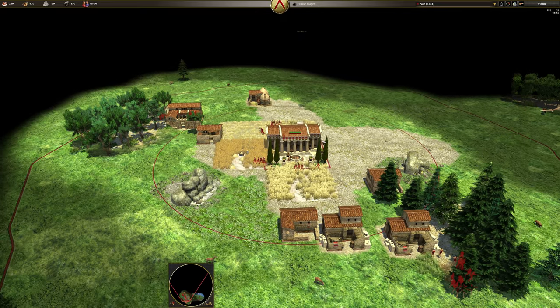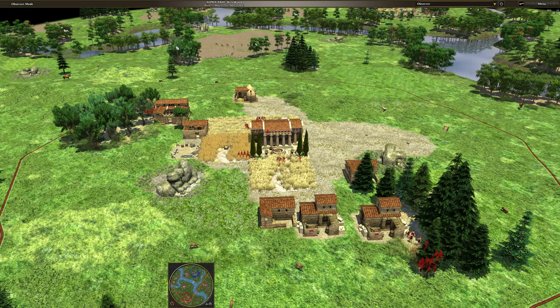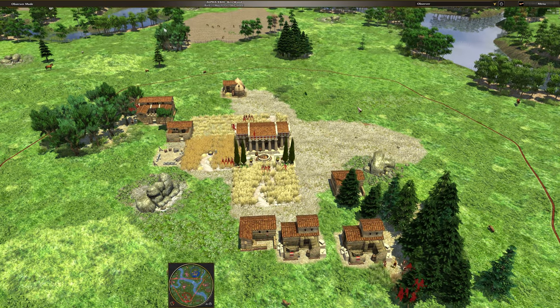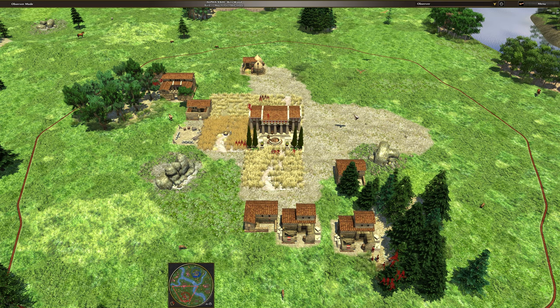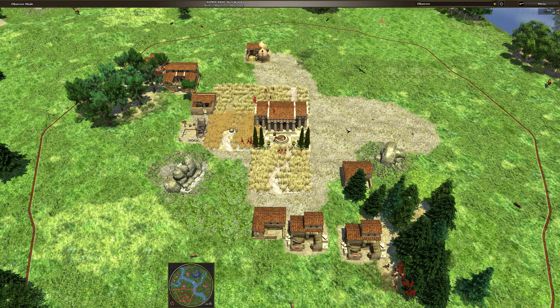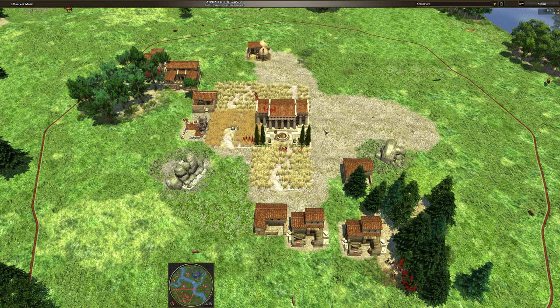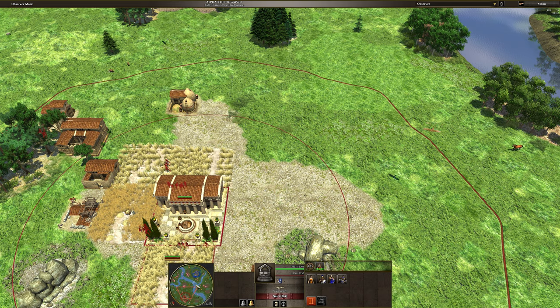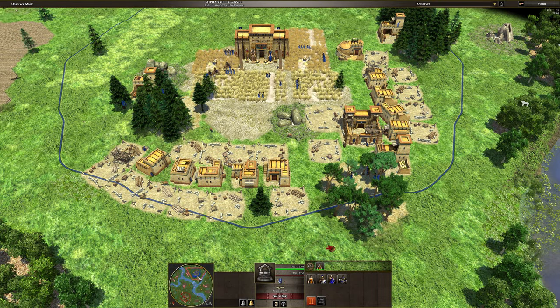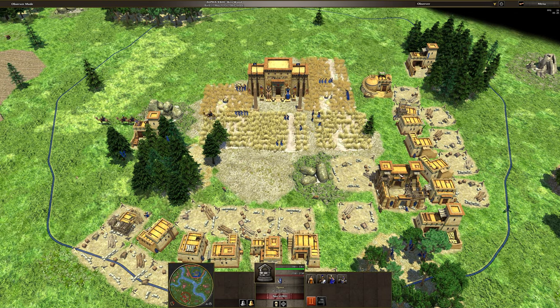Why don't I look at everything straight on like this instead of on that funny angle? Like, this is the way I should be setting up my camera to play the game — maybe not for watching it, but to play the game I think this is probably really good, way more optimal, because you can just see everything better.